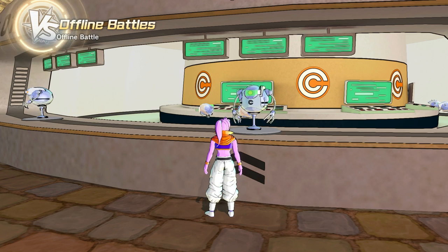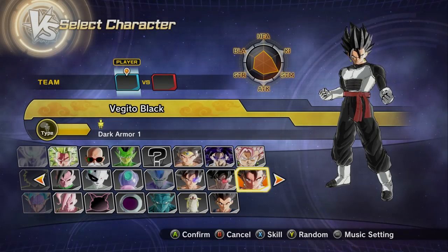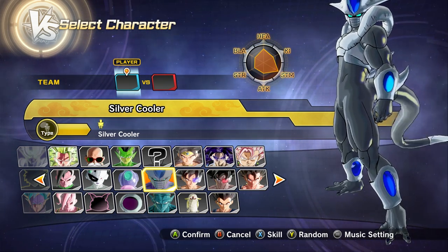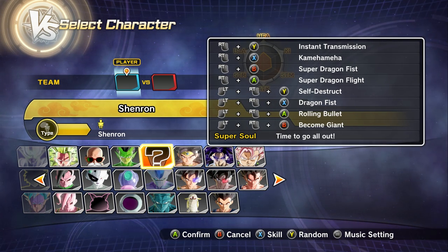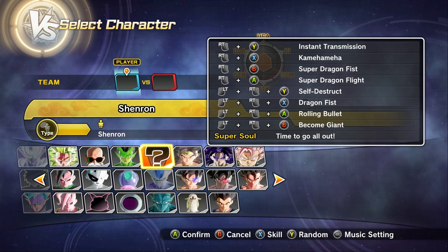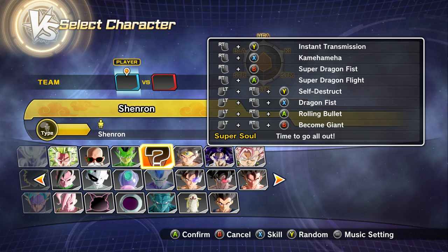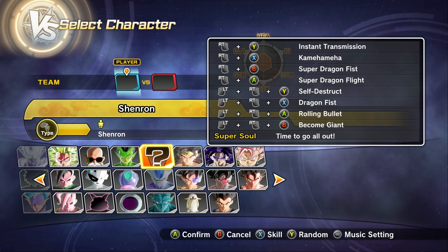Here's the thing — I don't think I've tested the Toki Toki one. We've obviously tested Shenron before. I'm not sure what's gonna happen here to be honest. I just was thinking about it, like hey, I can apply skills to these guys. So let's apply some skills to Shenron. We got: Transmission Kamehameha, Super Dragon Fist, Super Dragon Flight, Self-destruct — I don't even remember putting that on — Dragon Fest, Rolling Bullet, and Become Giant. I might break the game. This might break the game, but it's worth it to at least see what happens.